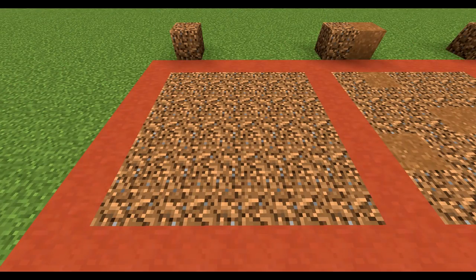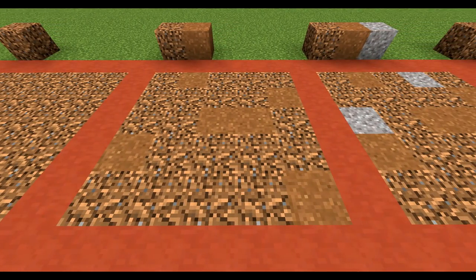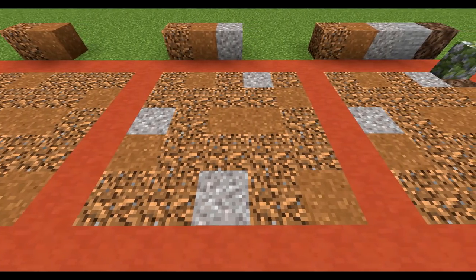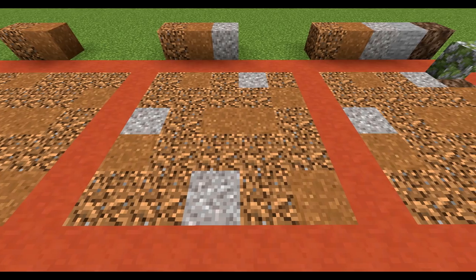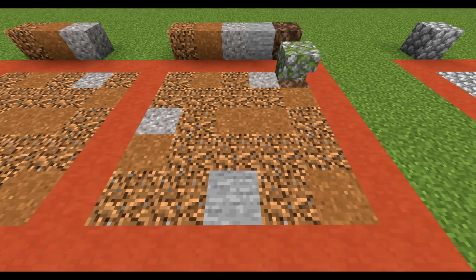Now with materials, what you want to do is pick out something as a base material. In this case I used coarse dirt, and then after that have a look at getting a variation block — in this case I used brown concrete powder. These two work really well together. After that you want to find another block to mix in; I used gravel to create a contrast and it means we can mix textures with rocks later on. And then finally I've added in some stone for certain blocks and also soul sand underneath stairs, like the moss stone stair at the back.